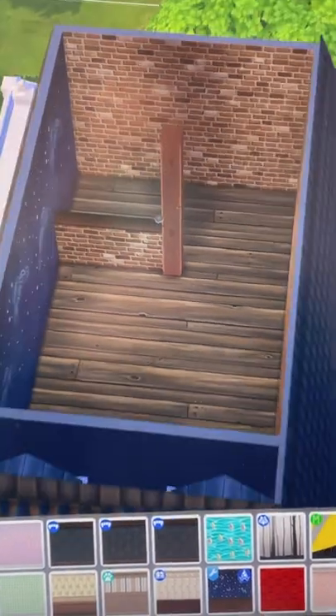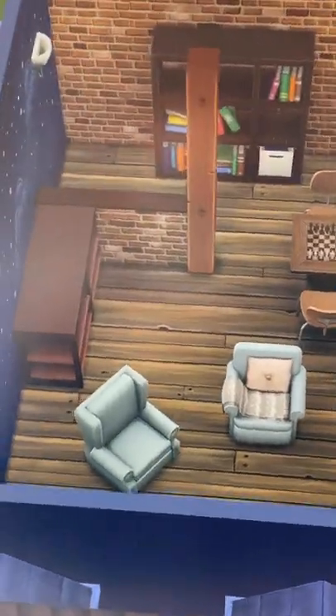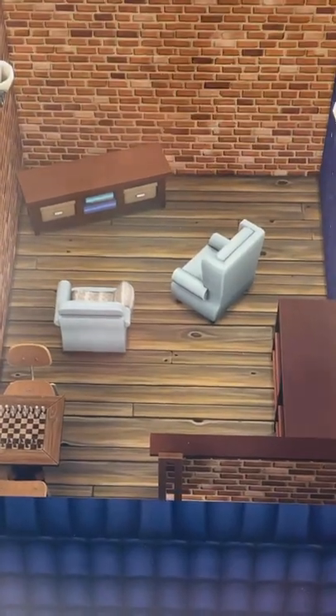Now let's figure out the floor plan and start adding furniture. Here I have the big pieces: a chess table, a bookshelf, and then the movie corner over here. Now let's clutter up.